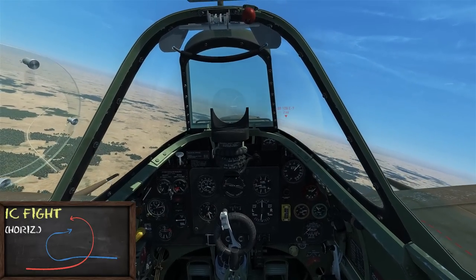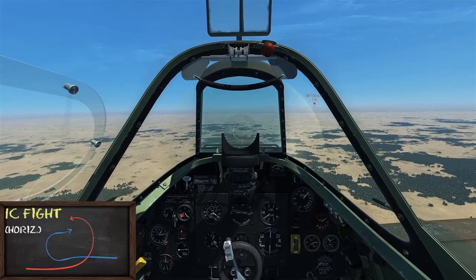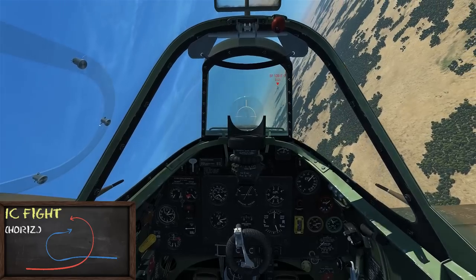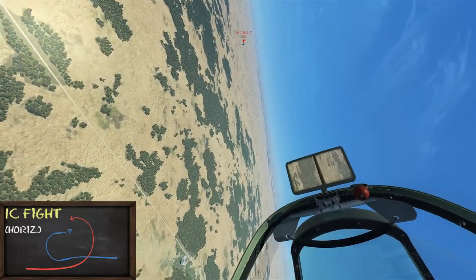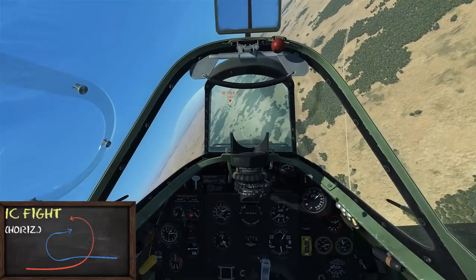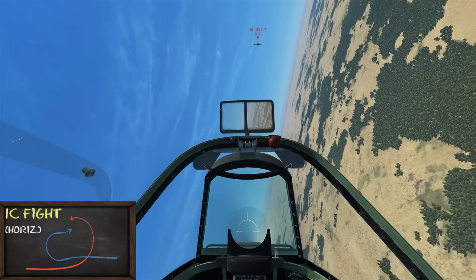In this example we're going to do a one circle fight. Acting as if we're going to perform a regular lead turn, we're inducing the bandit to turn into us, creating a two circle. Then we reverse — the bandit is turning right and I'm turning left, creating that one circle radius fight. Since my turn radius is smaller than his, I can stay inside of his turn circle and maintain an offensive advantage.